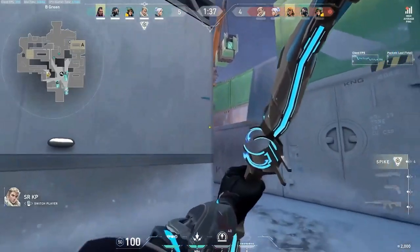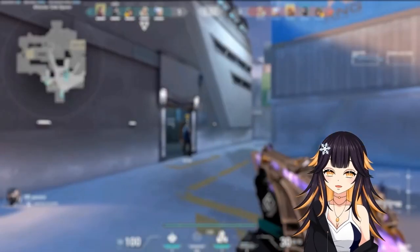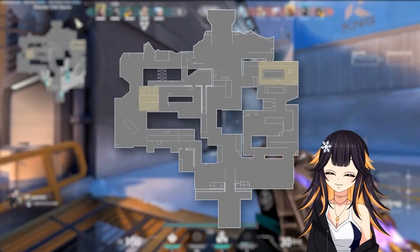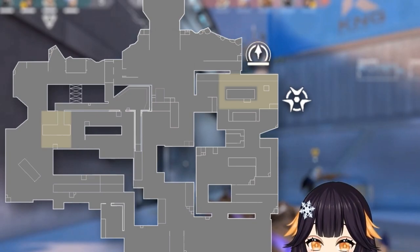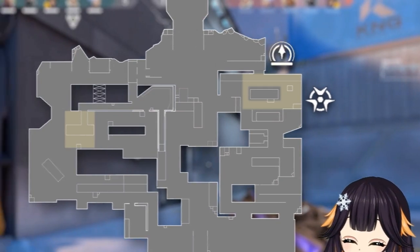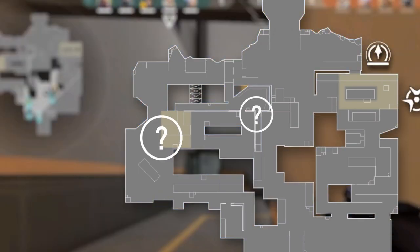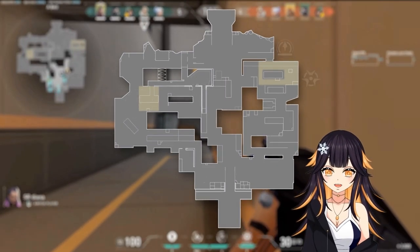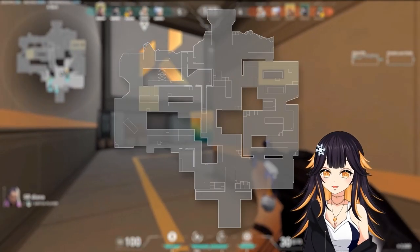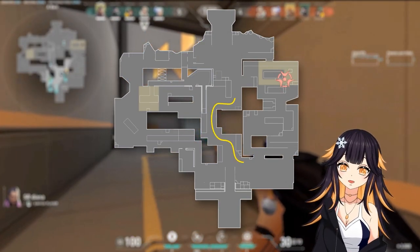Revealing area A, the 2-1-2 is a simple default my team has practiced in order to hold and gather info. From this default we gather that Viper pit was used on A site and Sova burned his recon from A. We know from prior rounds that there is at least one player towards B and one player in the kitchen or mid area. Based on that information, I reconfirmed to the team that the call I made was correct — we ended up dodging the Viper pit by going through mid and wrapping the A bomb site through screens.